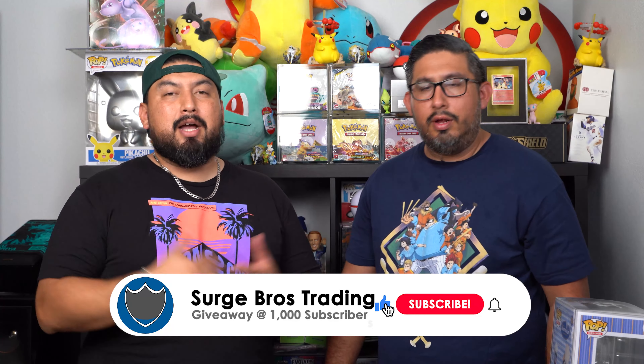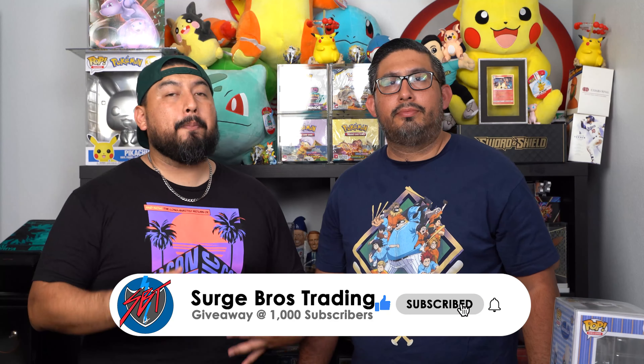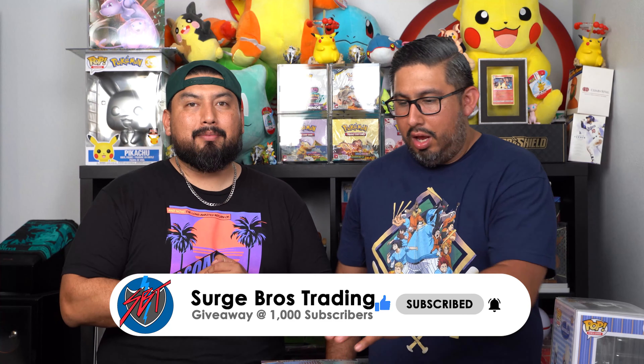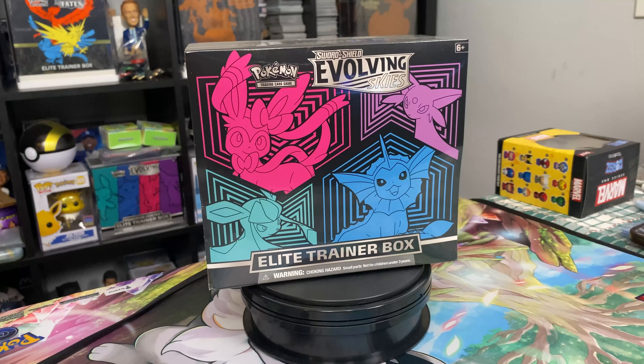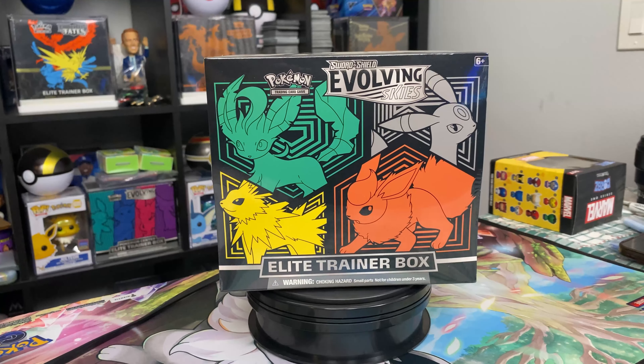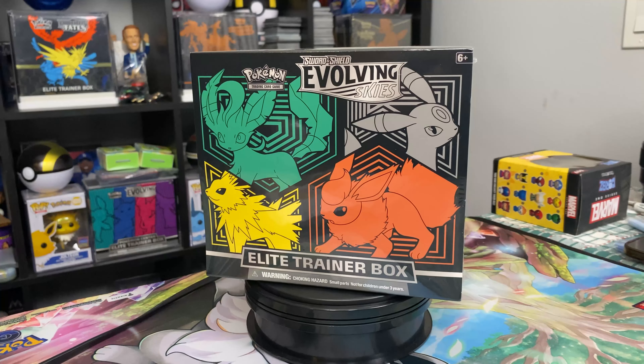Welcome back SBT gang to another Pokemon opening video. We're opening up one of the hottest sets of Sword and Shield — Evolving Skies. We're opening up two ETBs. The reprint is coming out right now in Targets and Walmarts everywhere, but these are from our personal collection — we weren't able to find the reprints just yet.